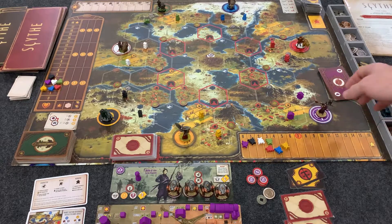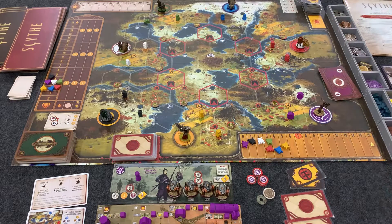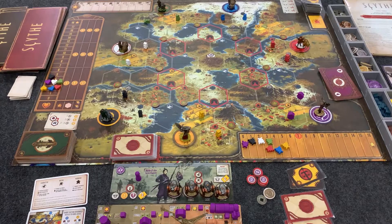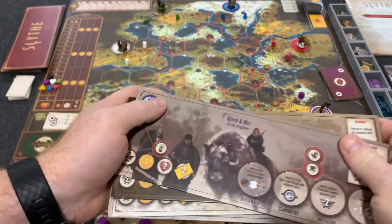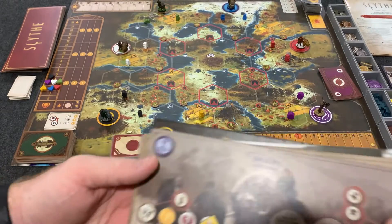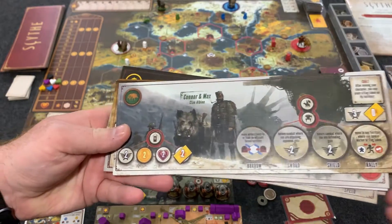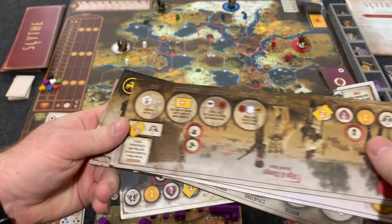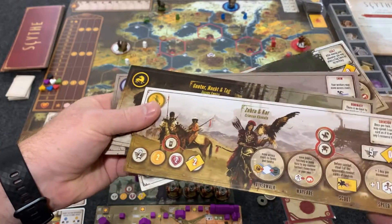The game itself doesn't come painted — I painted the miniatures. You're going to start the game by randomly assigning a player one of these cool factions like what's set up right here. There are a couple really cool factions. They all have pretty cool asymmetric powers.